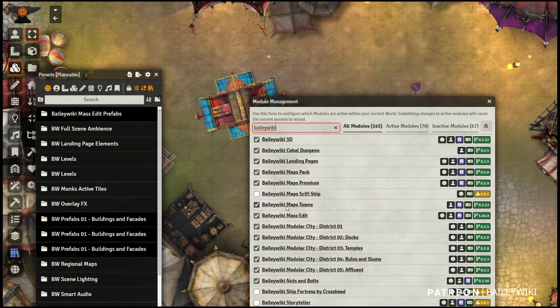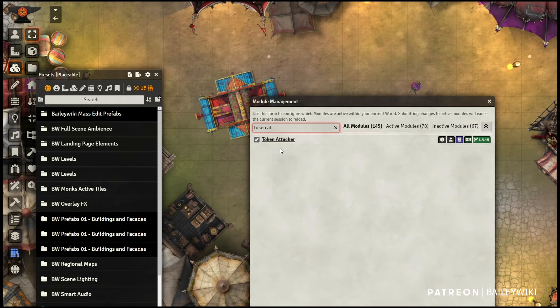You need the free Bailey Wiki modules — specifically Mass Edit and then Nuts and Bolts. Nuts and Bolts stores macros that make certain interactions work and contains a special compendium for some presets, specifically the non-token-based ones. If you have 3D Canvas, Mass Edit works with 3D as well. You'll also need Token Attacher, which powers the prefab creation itself. To maximize content, you'll want Levels, Multi-Face Tiles, Monks Active Tile Triggers, Tagger, and Token Magic Effects — all linked in the description.